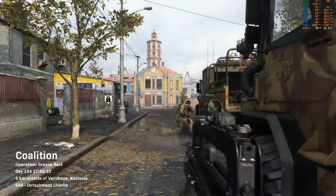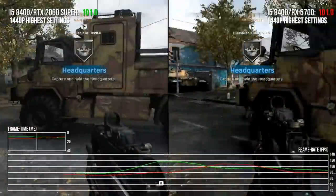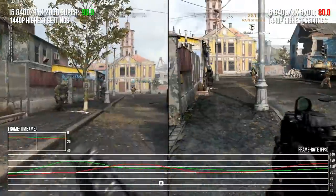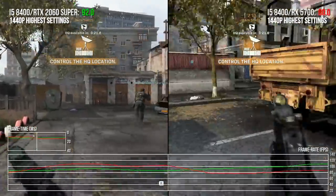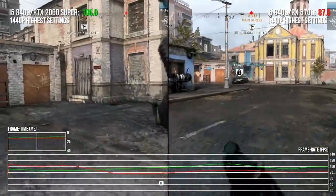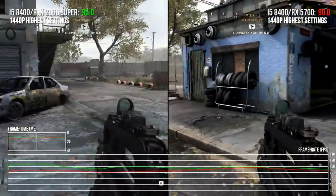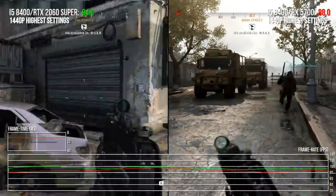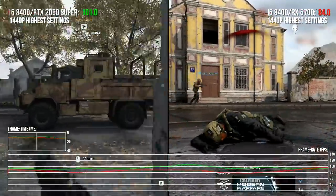Core i5-8400, 16 gigs of RAM, and the main differentiator is the graphics card. I have an RTX 2060 Super, and you are running on an RDNA RX 5700, right? Yes, which is the equivalent to the 2060 Super.